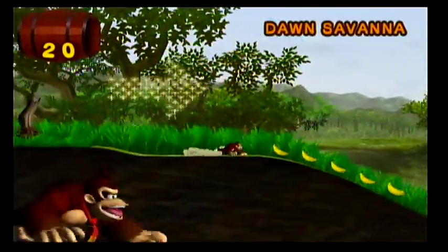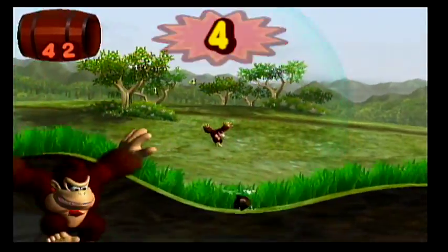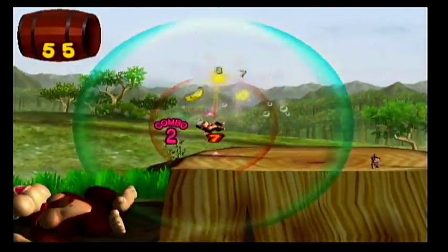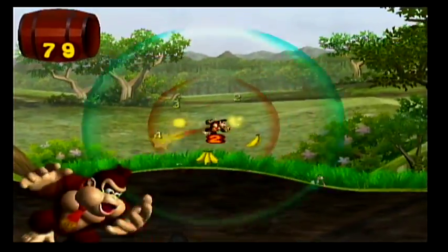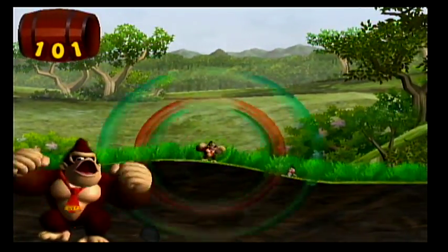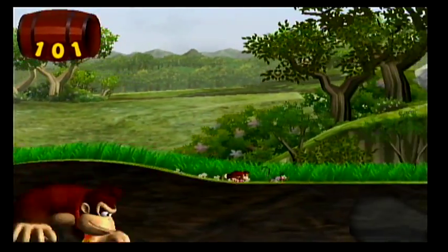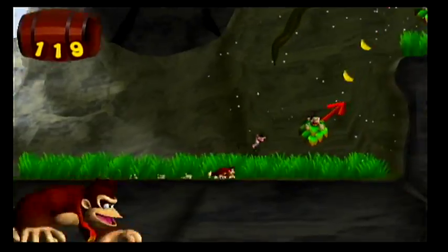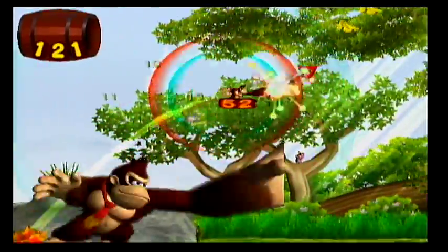Basically, the whole gimmick of this game is to collect as many bananas as you can. Since I'm not using the bongos, I tap the B button on my GameCube controller to run and use the left stick to move in the direction I want. I use A to jump, and I flick the C stick to make Donkey Kong clap or beat his chest in distance. Doing this allows him to grab bananas insanely fast. As you can see, I grabbed like all the bananas at once, and I'll explain more later, but you may notice I have a combo building up here.